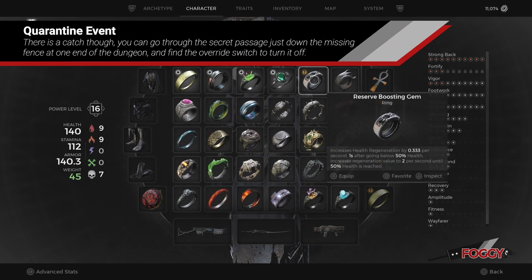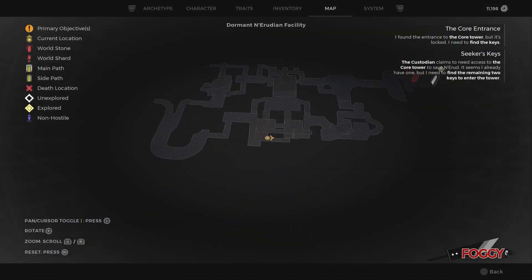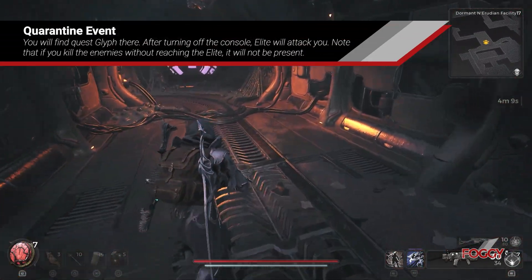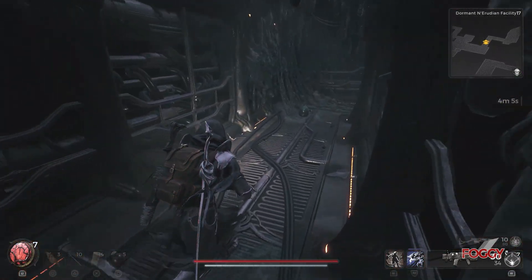There is a catch though — you can go through the secret passage just down the missing fence at the end of the dungeon and find the override switch to turn it off. You'll find the biome control glyph there, and after turning off the console, elite enemy SD-0A7 will attack you.